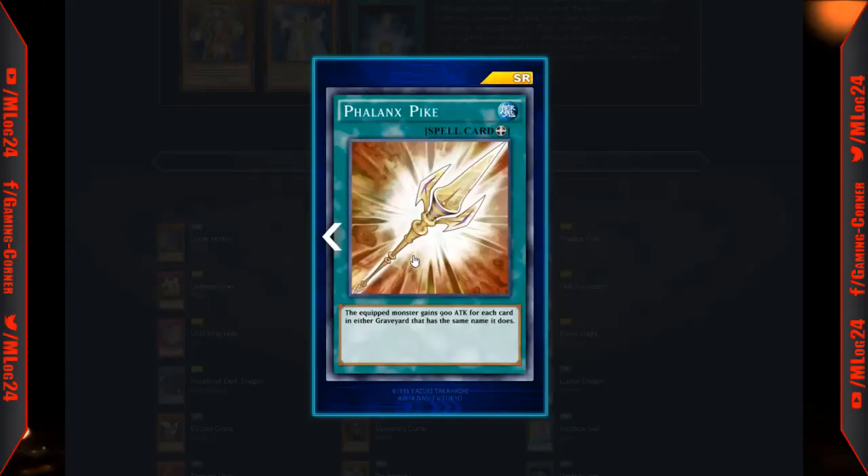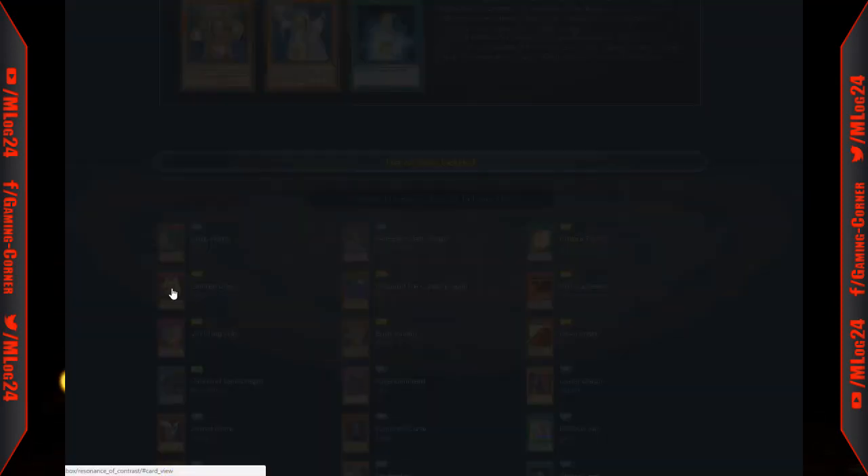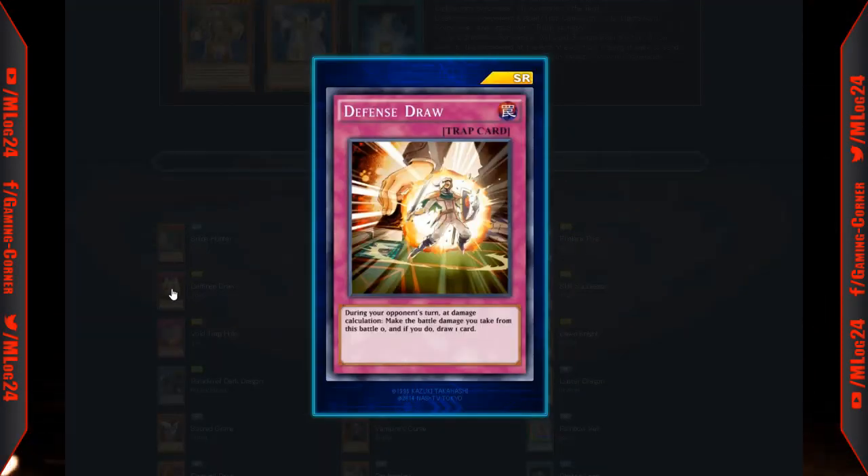For the super rares, we have Phalanx Pike — the equipped monster gains 900 attack for each card in either graveyard with the same name. It's a decent card but not great; I'm not too big into equip cards that just increase attack since they're basically useless. Defense Draw: during your opponent's turn, during damage calculation, make the battle damage you take zero, and if you do, draw a card. It might see some use in a burn deck, stall deck, parasite deck, or sky starry deck.